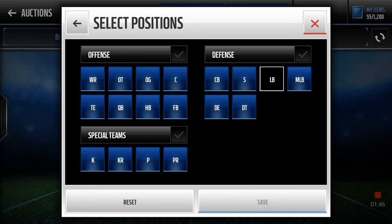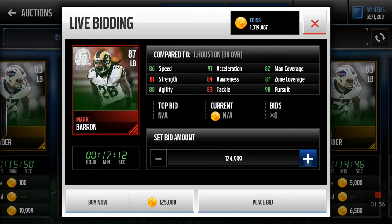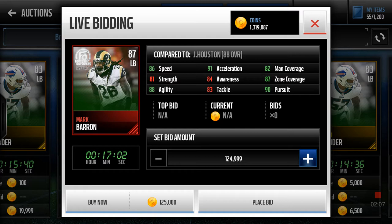Then we start getting into the bigger boys. Let's see the linebacker — oh there he is, 87 linebacker Mark Barron. Compared to Justin Houston, he's better when it comes to coverage and speed. I might have to pick this card up if I pull him. 86 speed, 88 agility, 91 acceleration, 82 man, 87 zone, and 90 pursuit. Really good card — if you pull him, try him on the team. He might make some plays or be worth the money because he's better than the Justin Houston I have right now.